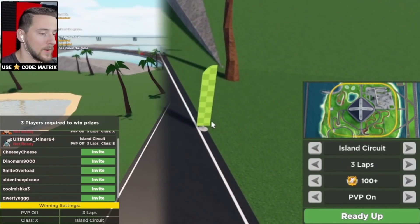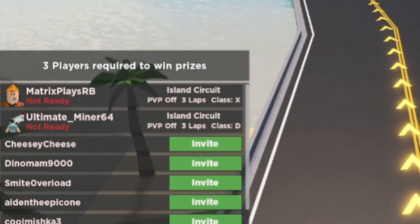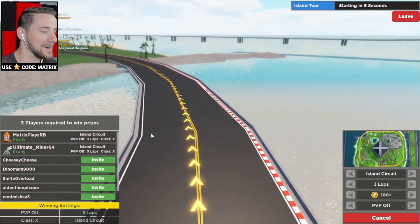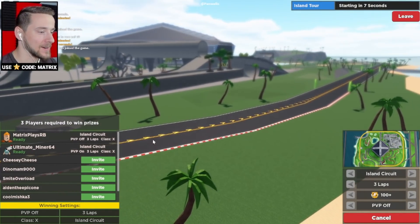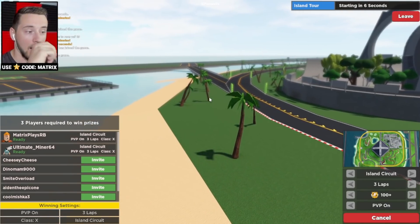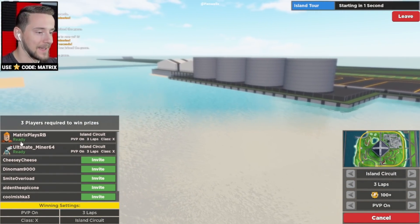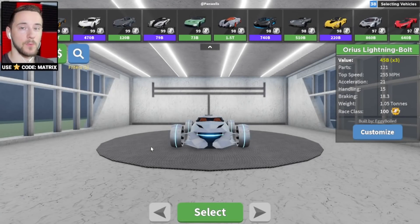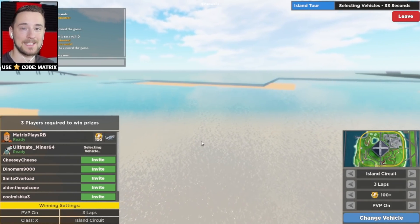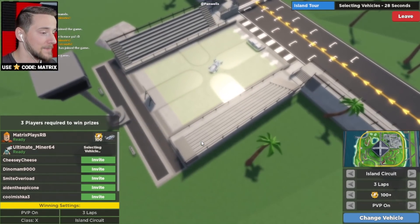We've waited a little while but our good friend Minor is in the game and he wants to race, so we're going to go ahead and ready up. He's got an X class car as well. I didn't have PVP on — I think that means we can collide into each other. If you guys don't know, Minor actually works on this game as a developer.